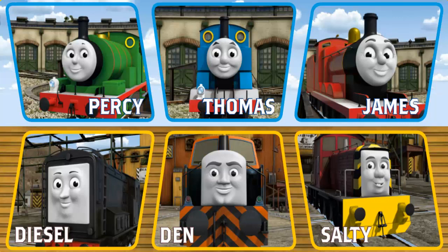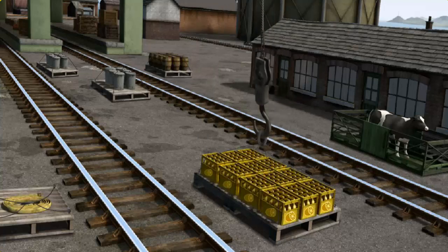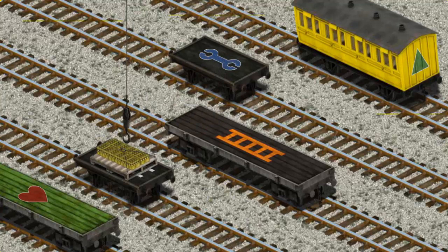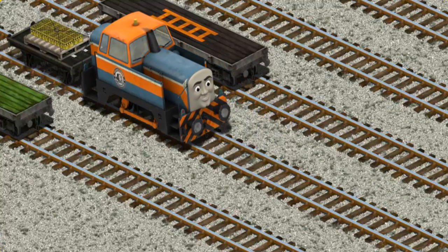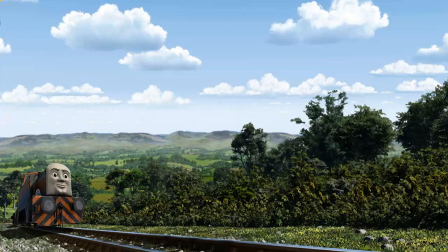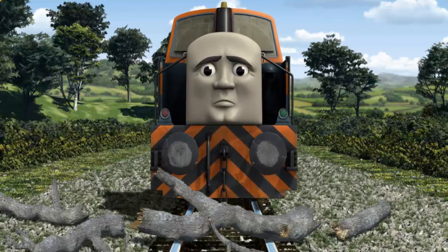It's a busy day at Brendam Docks. Thomas and his friends have many deliveries to make. Choose who will make the next delivery. Den must deliver the bottles of lemonade to Knapford Station. Help Cranky find the bottles — you've found them! Let's lift and load. Now the cargo must be loaded. Help Cranky find the black flatbed with the picture of a white ladder. You've found it! Den set out for Knapford Station. Suddenly, Den had to stop. He would have to go another way.